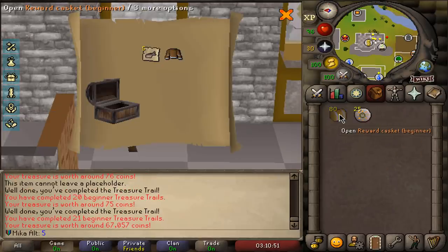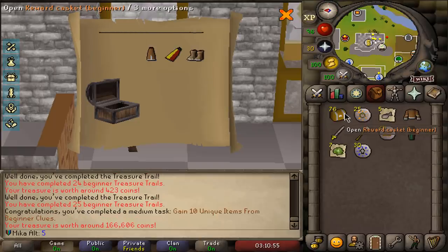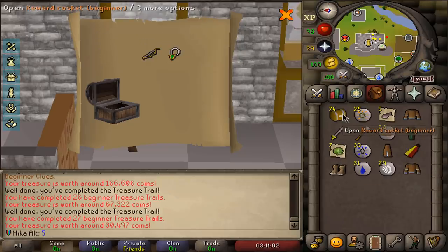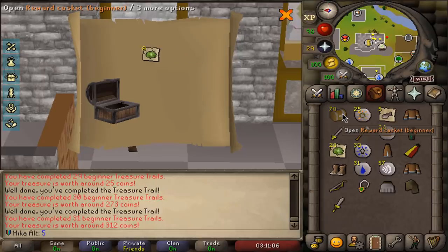82 to go and let's go through these as fast as I can. I obviously got another pair of those. And look at that — that was a triple unique. We have so many uniques already and I'm really looking forward to checking what we are missing in the collection log as we go. Another unique there.